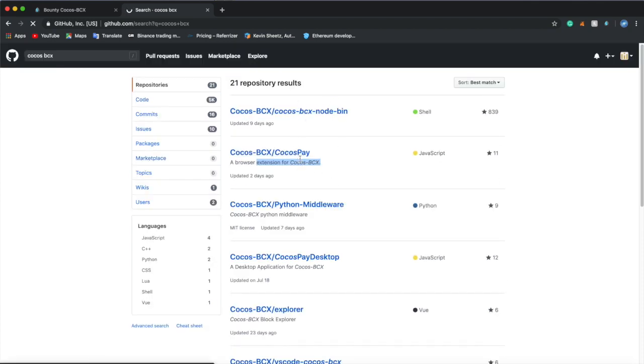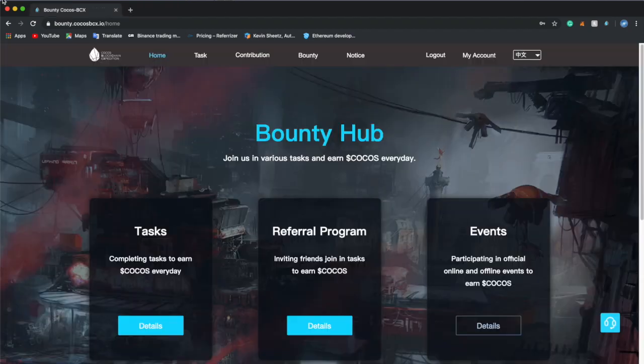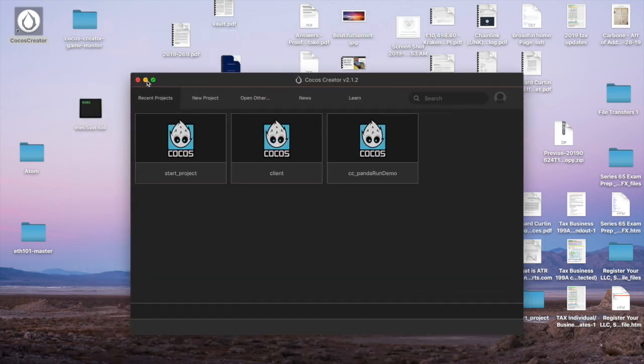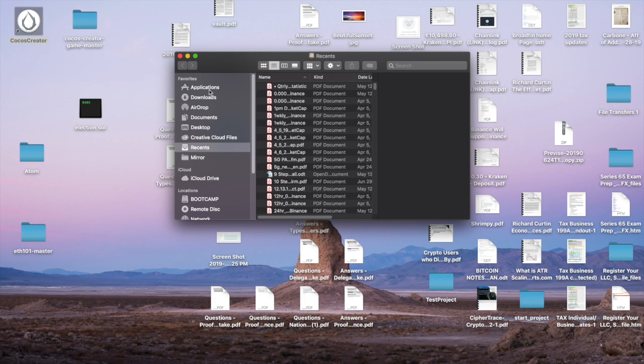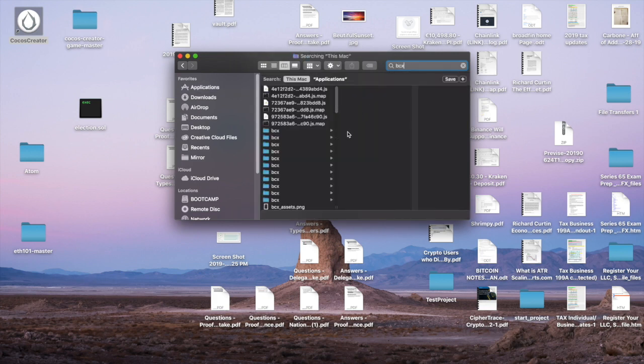You can choose any of these and download them. Once you download the BCX file, you need to go to your finder and find the BCX file. If there are a bunch of BCX files, you're going to have to look at all of them to see which is which. The BCX file you're looking for is the one with main.js, package.json, and plug-in. It has to have package.json in it.